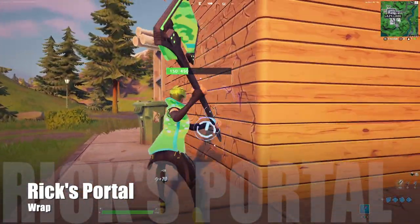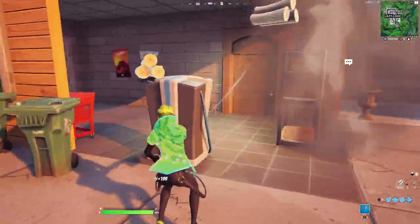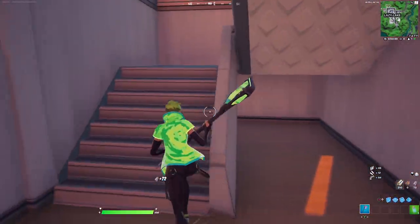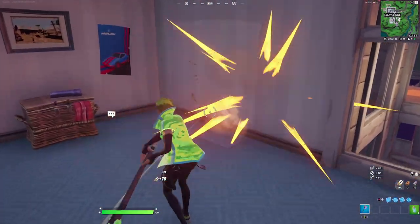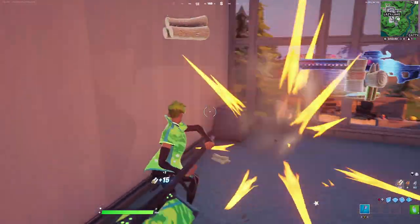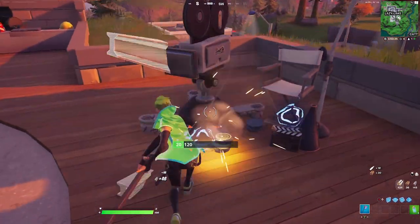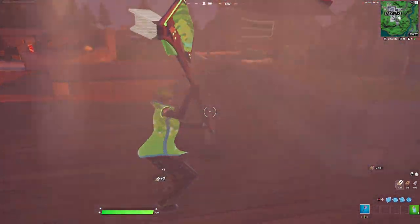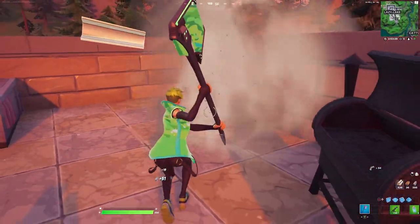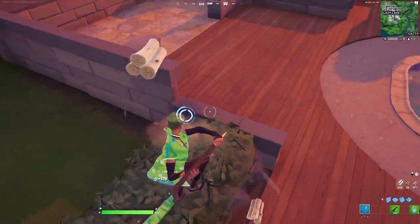Rick's Portal is actually a very clean wrap. It gets inspiration from his portal gun that he uses in the show, and it does have the animation of the portal inside the weapon wrap. Whenever you are using the Hollow Slash harvesting tool or even an outfit skin that uses wrap, it looks very cool. I do like the animation and you get lost in just the pure brilliance of this wrap. I like using the green hair with this skin as a wrap because it matches really well — they do look at the weapons and it's a very solid wrap. I have nothing bad to say.